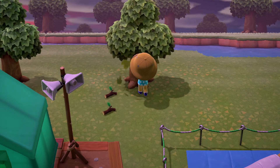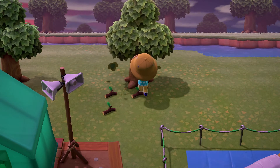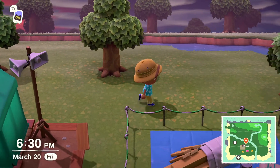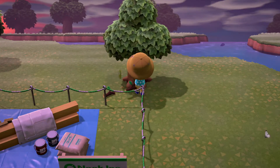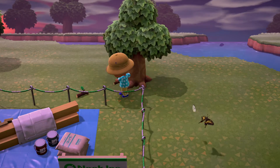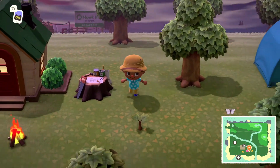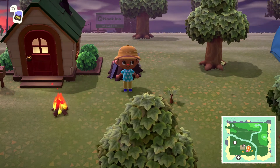We got one, we got two, and as you can see the more we shake the more branches will fall. So we got three out of this one — that's just one tree. We got one, two, three. So between two trees we were able to get six branches. And that's tip number one.